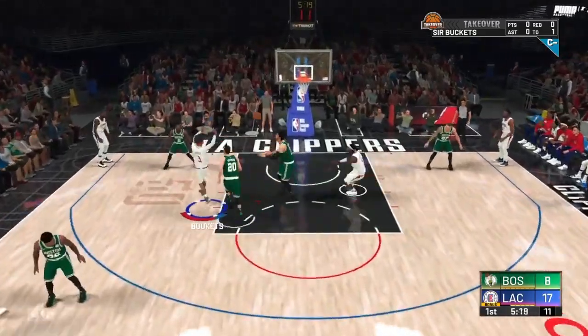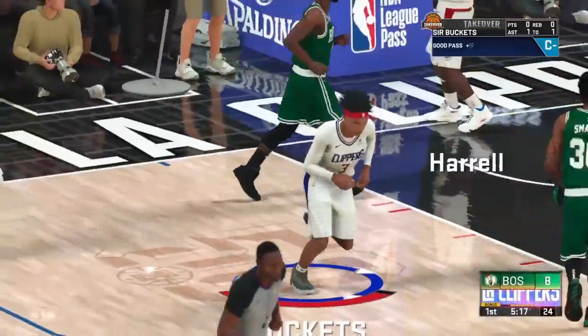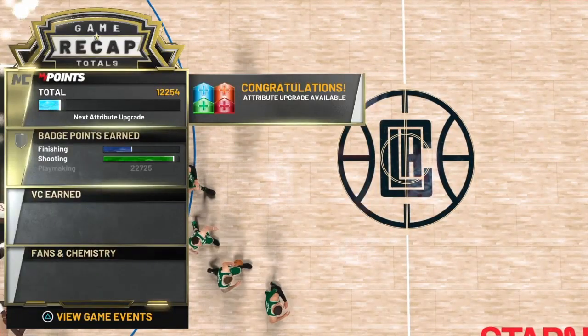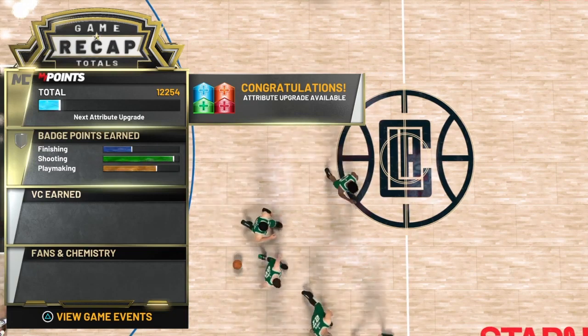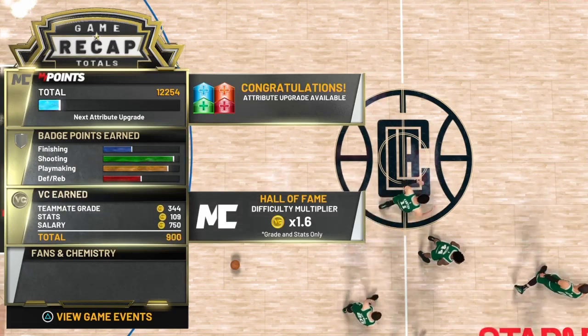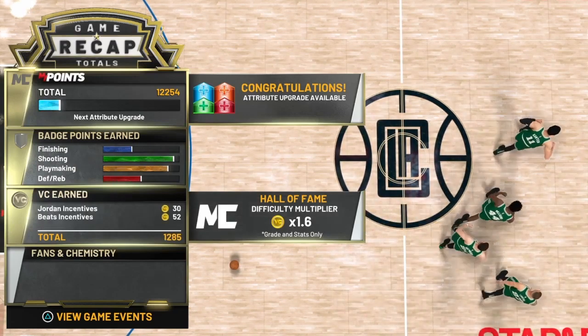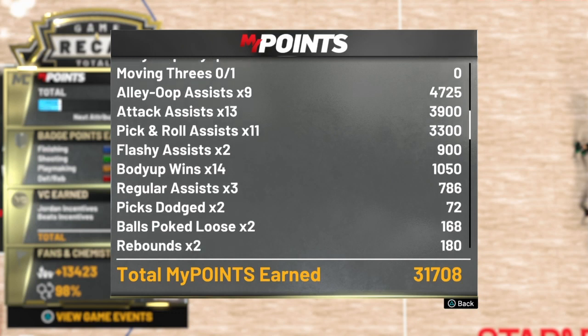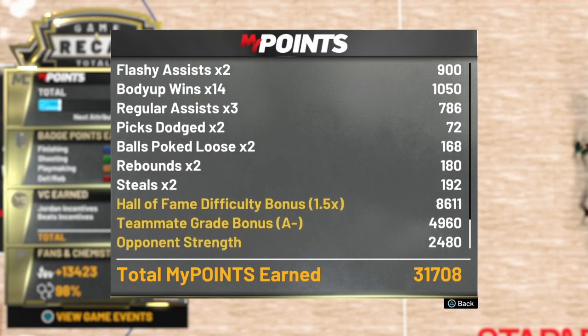Depending on how the defense reacts, that determines what kind of pass you should throw, and that's really it. Look — 22k playmaking badge points. I think I viewed game events: attack assist times 13, pick and roll assist, flashy assist, regular assist, alley-oop assist. I think I had like 20-something assists for 22k.